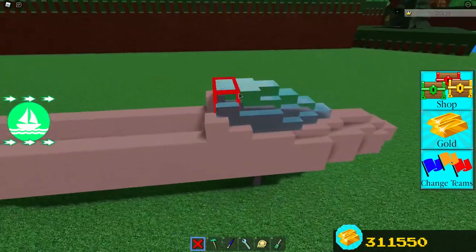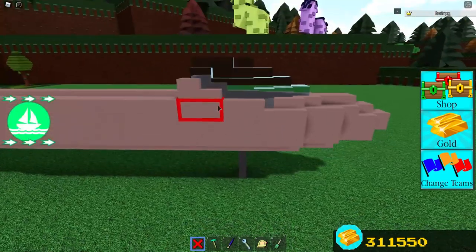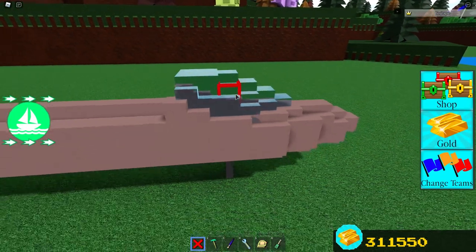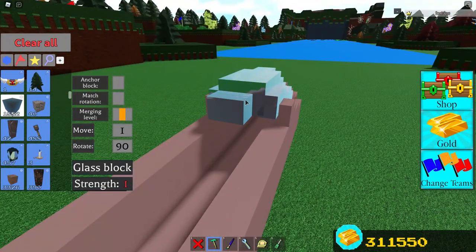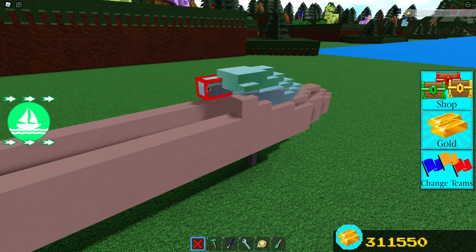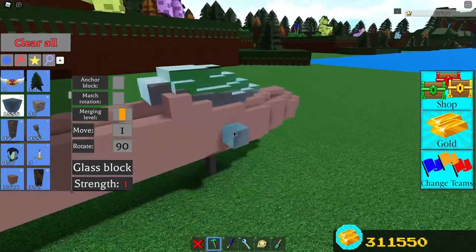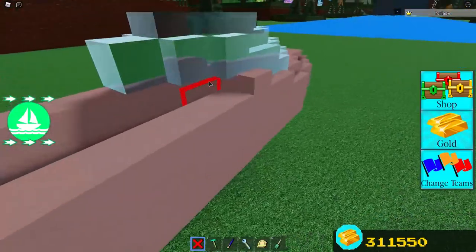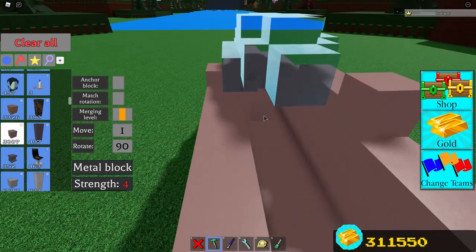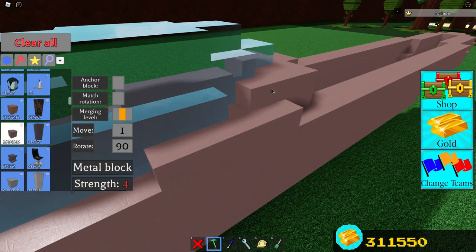We are almost on the canopy. We just need to fix up the glass just a little bit — you're going to have to extend the glass by a few blocks. Once you have done that, place a few blocks around the back of the glass. Then place a few blocks right here on both sides.